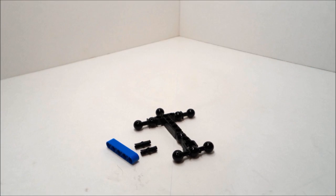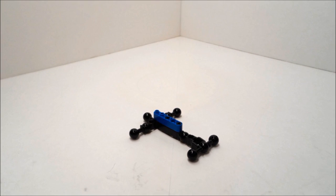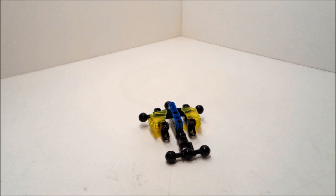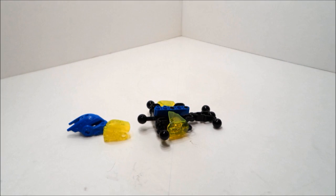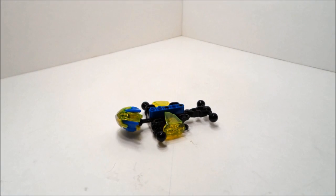To build this legendary beast, first start off with a titan-sized buddy, naturally. Put on the blue part and put on the side pieces as shown. Next, attach the Surge head and swivel it around like this.